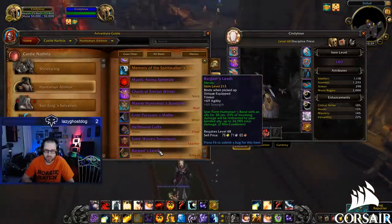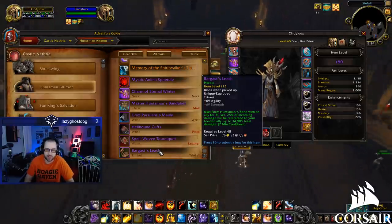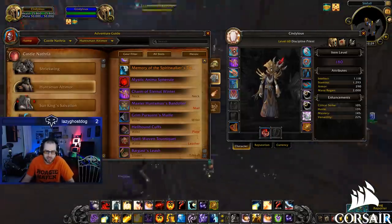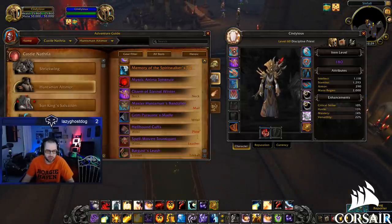Here we have another trinket — almost like a miniature Spirit Link. Bond with an ally for 30 seconds; 25% of incoming damage is redirected to your bonded ally, up to a total of 35,000 damage. Two-minute cooldown for 30 seconds — you split some damage. Once again one of those tank trinkets we absolutely hate to see. There was something similar in Battle for Azeroth. Will this one break crowd control? Not even the craziest one compared to what's coming.